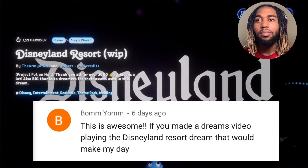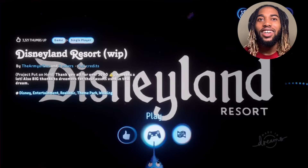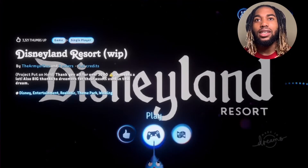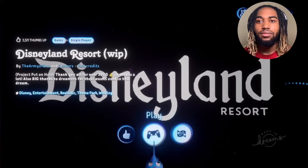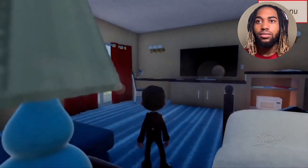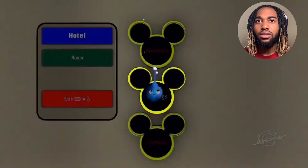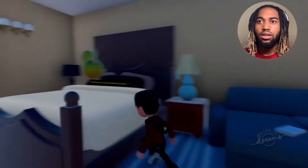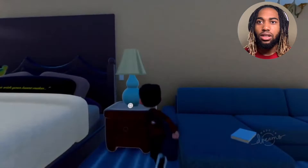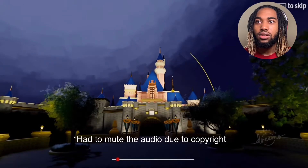All right, this first game is called Disneyland and it was requested by Bomb Yom — what's going on Bomb Yom, hopefully this game is pretty cool. This game was made by the Army of Dose. It says Disneyland was a work in progress project put on hold. Let's check it out — menu, inventory, we have nothing. I can jump and interact with things — it's Disneyland!